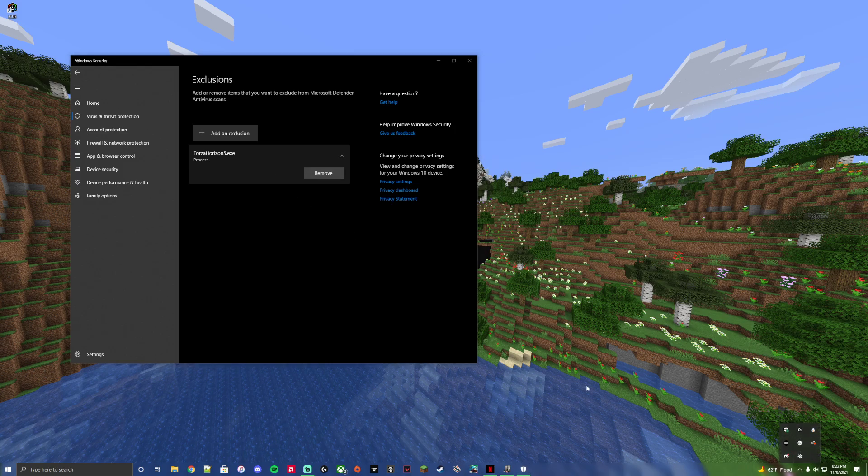Type in ForzaHorizon5.exe. As you can see, I have no other antivirus installed. We're also going to see if I can get it to work with AVG — like I said, I'll be uploading a video on that. It's pretty simple to get it to run in the first place with just Windows Defender.